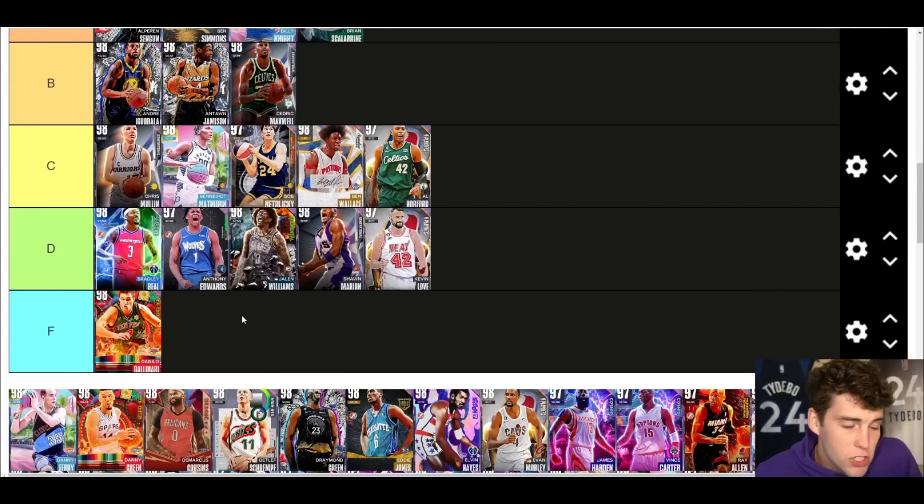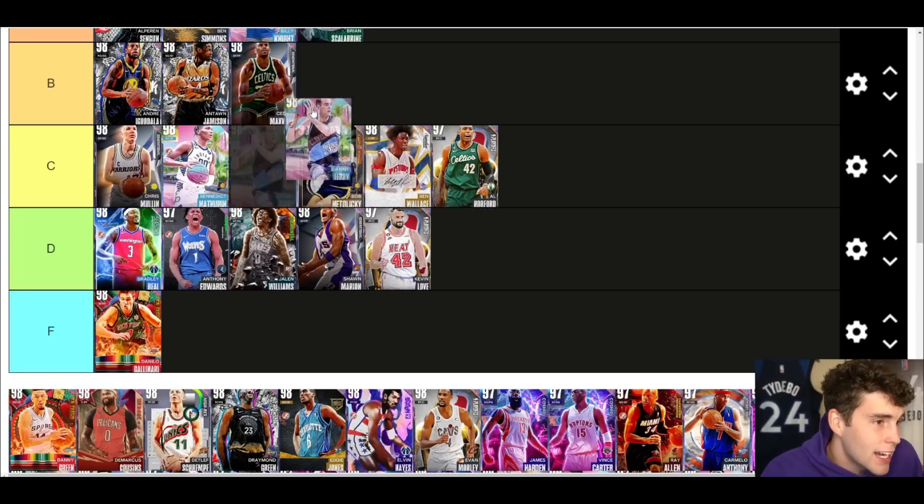Our first F tier player is Danilo Gallinari. I don't care what you guys say about his height or whatever else — I've used Gallinari probably more than anybody because the first day he came out I basically used a full squad of those En Fuego players. Galo's not it in MyTeam. I'm not trying to be mean, but he is not it. Danny Ferry, on the other hand, is A tier.